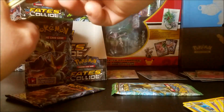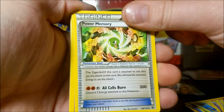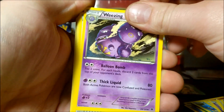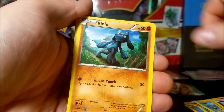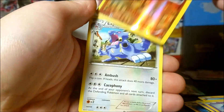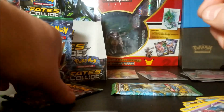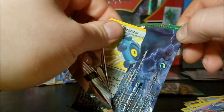Down to three packs - let's make it good. Power Memory, Wheezing - sweet. Very Drop, Gothita, Rilou, Vullaby, Koffing, Spoink, reverse Kabuto, and an Exploud rare. He sounds like he'd be very loud - kinda like my girlfriend when she gets home, she's very loud.